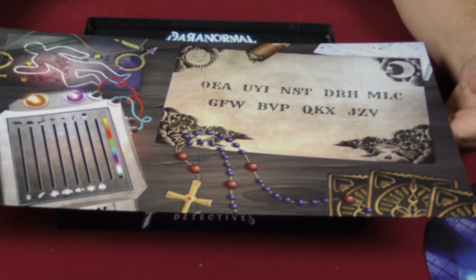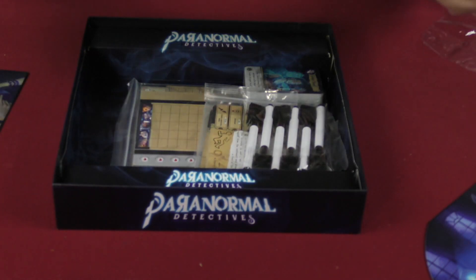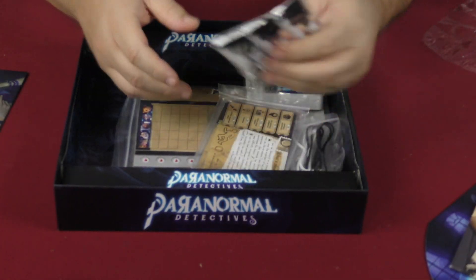There's the nun — I really like the artwork, it's really good. And there's the fortune teller lady. We also have the actual board here; it is not double-sided.